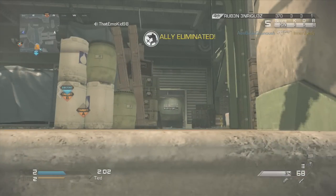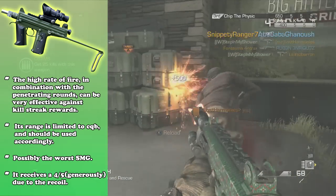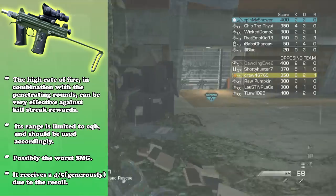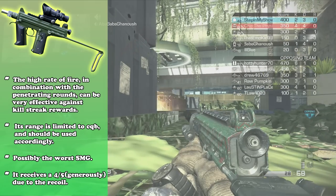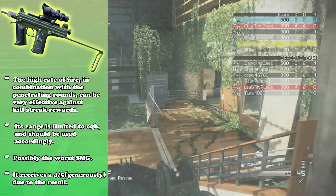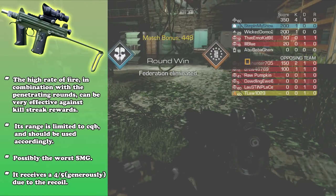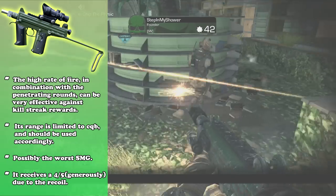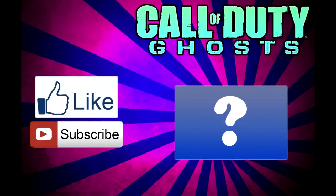For my final impressions on the CBJ-MS, the high rate of fire combined with the penetrating tungsten rounds can be very effective against killstreak rewards and enemy equipment. The range is pretty limited to CQB due to the high fire rate causing high recoil and the damage drop-off. I think this is possibly the worst SMG in the game, but it has its own purpose — it should be used to take out killstreaks, juggernauts, and all that, where those tungsten rounds really shine. Interestingly, this gun is based on the MP7, which also had built-in FMJ-style rounds, though it looks more like the PMC. Overall, it earns a 4 out of 5 rating used in its intended role.